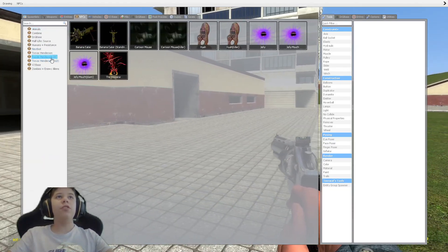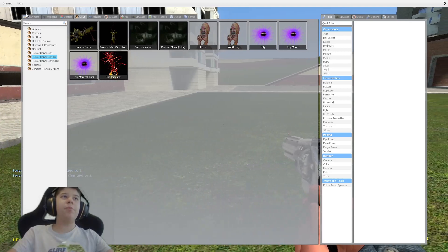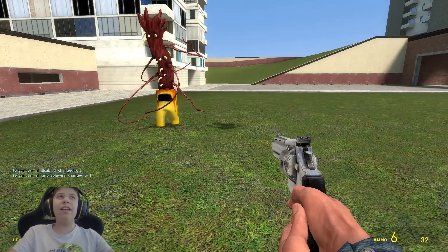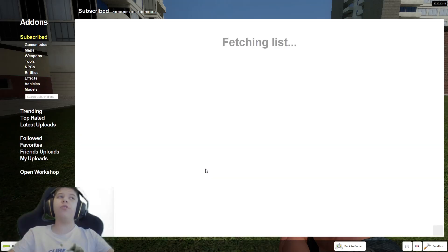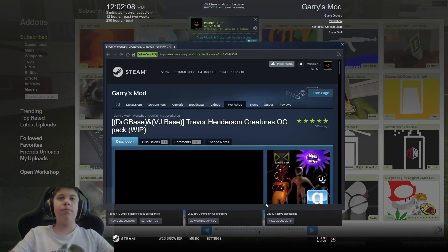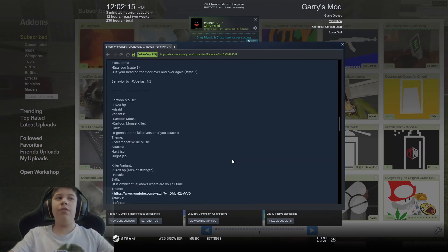Today I just want to say, if we go to the OC pack, Jelly Mouth has actually been fixed and we can spawn in Jelly and Jelly Mouth Giants apparently. And also, all the previous OC pack creatures have been made more appealing to the game. Their images on the game page have also been changed. Some images have been changed, and apparently Jelly Mouth has been fixed, completely.